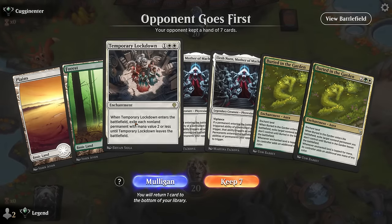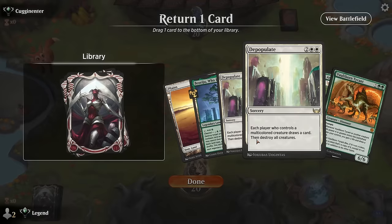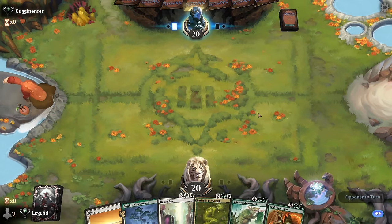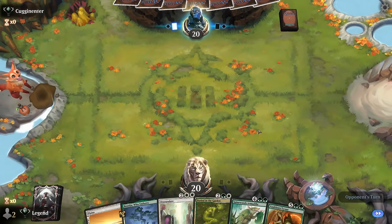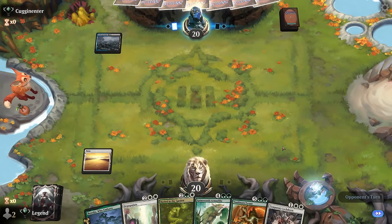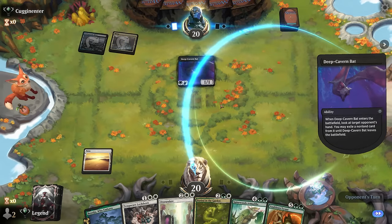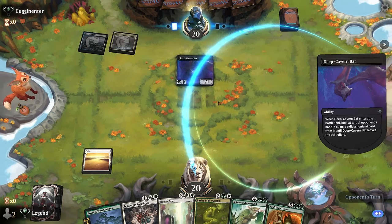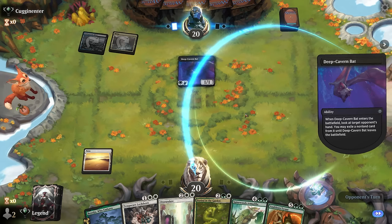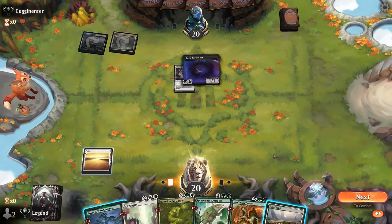We're on the draw, our hand seems a little too clunky to keep. This next one I can try — Armadillo finds a third land and we'll need a fourth one. Facing Blue-Black, so probably not the best matchup for our removal. Deep Cavern Bat — we'll see if they go for Lockdown or Armadillo to hurt our mana development. That's the one downside of Armadillo: it can be taken by the Bat.